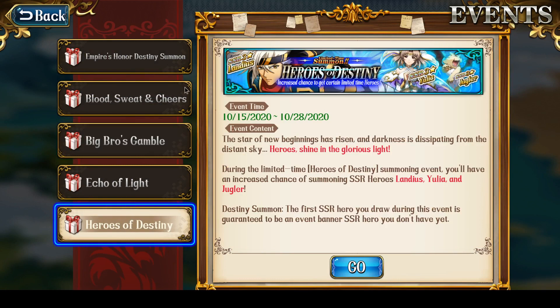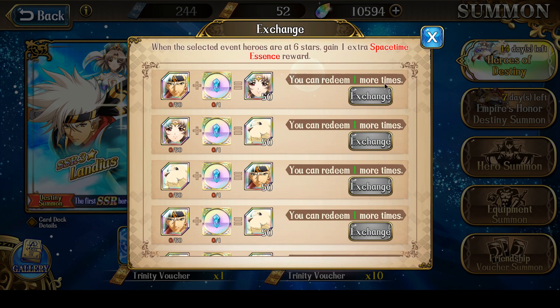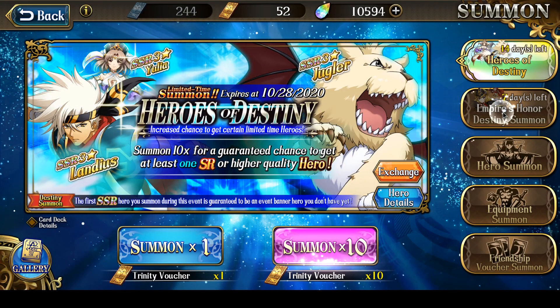The other event with this major update is the Heroes of Destiny Summoned. This banner is a three-hero banner with Landius, Juggler, and Yulia. All three are once again great heroes, so if you're missing any of them you'll probably want to draw on this banner. All three have pretty good utility overall, although the drawback is all three really should be raised to six stars. There are a lot of ways to use this banner properly — even if you're just trying to get duplicate copies of these heroes, it might be worth summoning on this banner even if you're not looking to get new heroes.